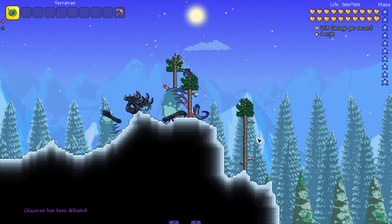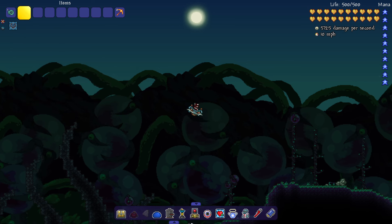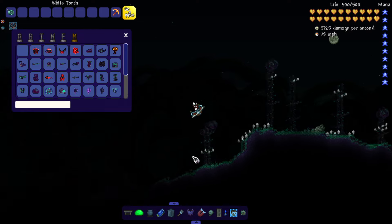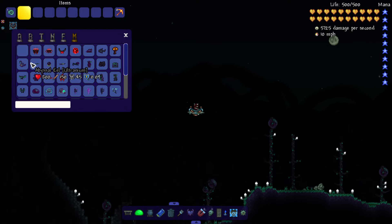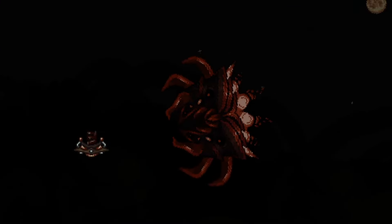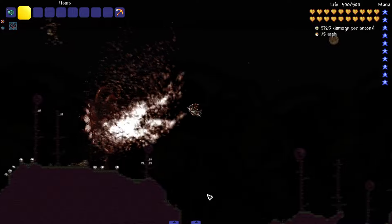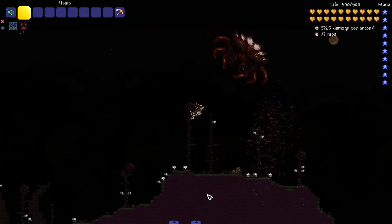The next boss is called Dread and we have to fight it at nighttime. This is a pre-mech boss, so you fight it at nighttime. I came over here to its biome. Let's bring in Dread — whoa, that boy's spinning! Let me turn on the brightness a little bit. Okay, that didn't help at all, it's still an insanely dark fight. They said on the wiki that this boss is similar to Plantera.